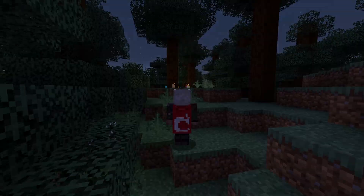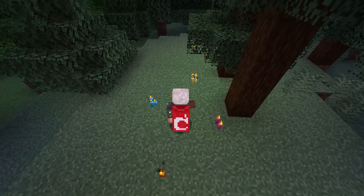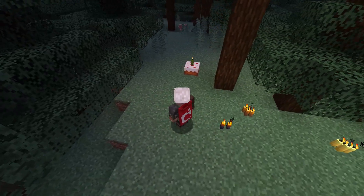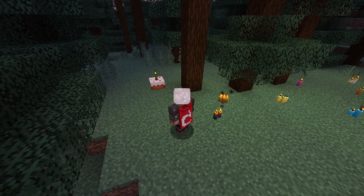For resource packs, all the candle models and textures are back in this version, and there are also new model versions and textures for candles with an underscore lit suffix. This is the texture model used when the candle is lit. The credits file has also changed — it is now a .json file instead of a text file.